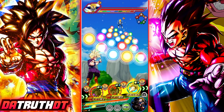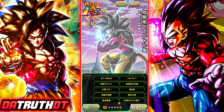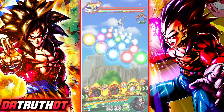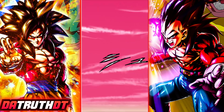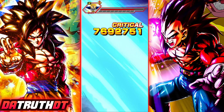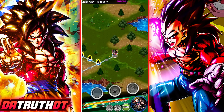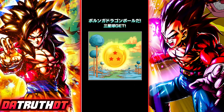Today's Porunga Dragon Ball is very simple — all you have to do is clear a stage once with a Full Power category character on your team. I like to grind event medals often to build up a huge surplus, since future LRs and characters can take several different medals to awaken. We just beat the stage with a Full Power category character and we get the third Porunga Dragon Ball. Cannot wait to summon the dragon!